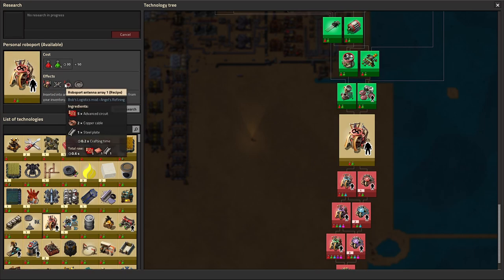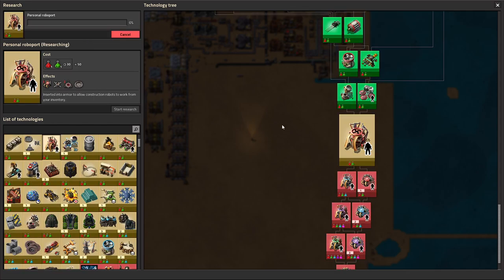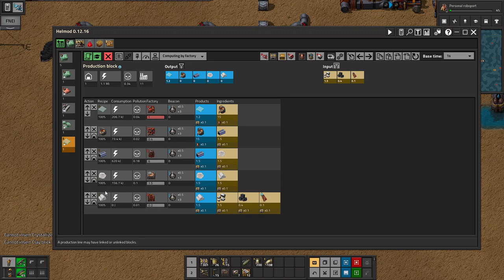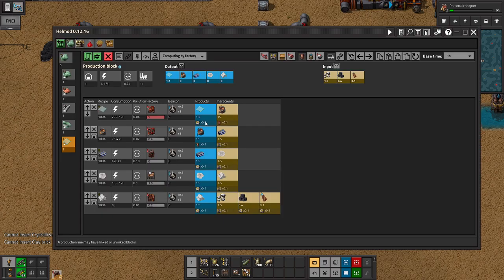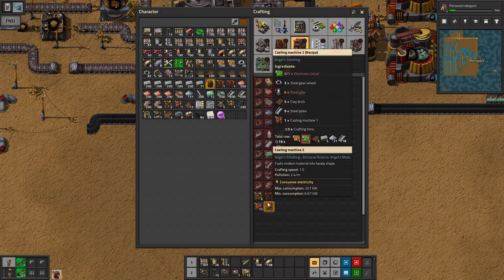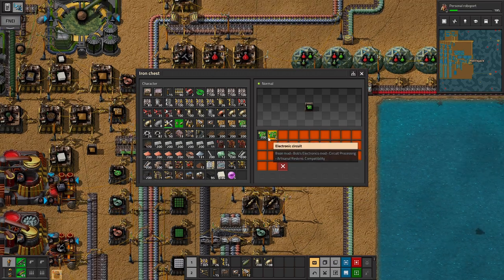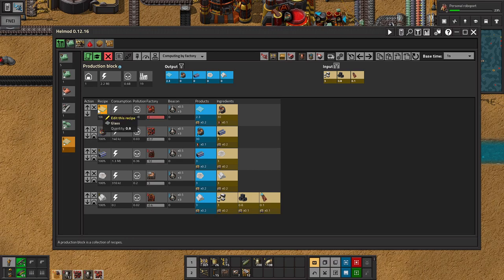Make some ghetto robots for a roboport. Maybe, I don't know. Let's see what we need for this boy — six of those, one, one, one. Need green, which is right here. We'll just stick with one. And carbon and silicone. Perfect.